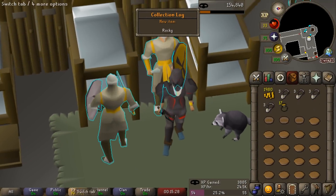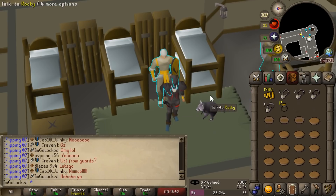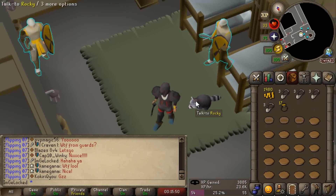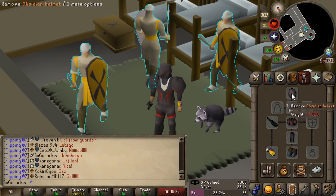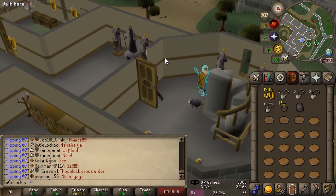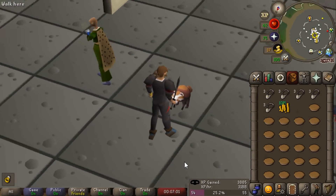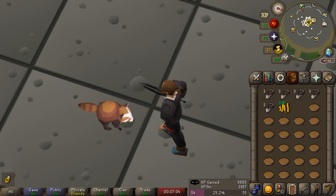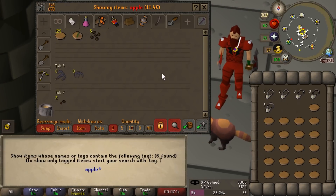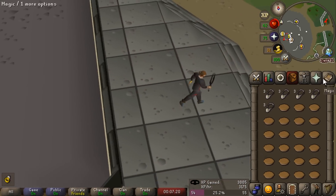Oh my god — that is absolutely disgusting. A Rocky Pet from a guard! This is not even my first Rocky Pet — I've gotten two Rocky Pets, neither of them on my main account. And we got this at level 54 thieving, which is ridiculous. The odds of that happening are like 1 in 250,000, so I feel super lucky. Actually one of my favorite pets — we can turn him into a little red panda. I dared to hope I would get a pet on this account, but never really thought I would, so we're going to add it to the goal list so we can cross it off.